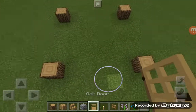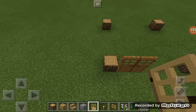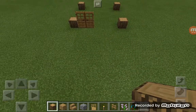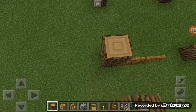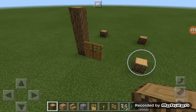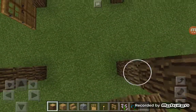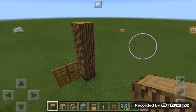You can choose which way you like your door to be — I like having a double door. Once you've done that, you're going to build this up four more blocks. This is looking pretty good.